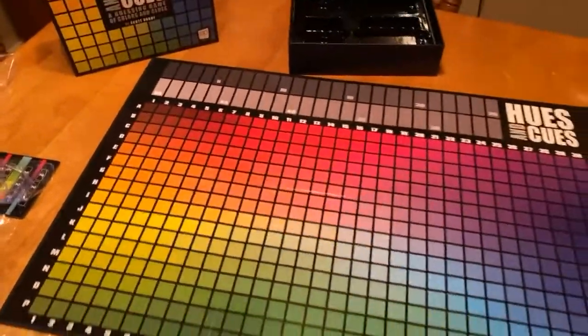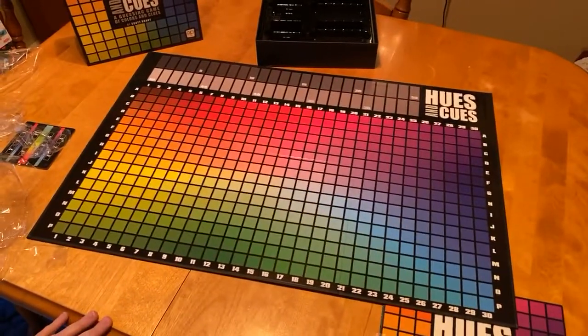So let's take a look at this board because this looks huge coming out of the box. So it's a two-by-six board, which is not agreeing with me right now. There we go. So this is the play board — it takes up the majority of my table as you can tell.